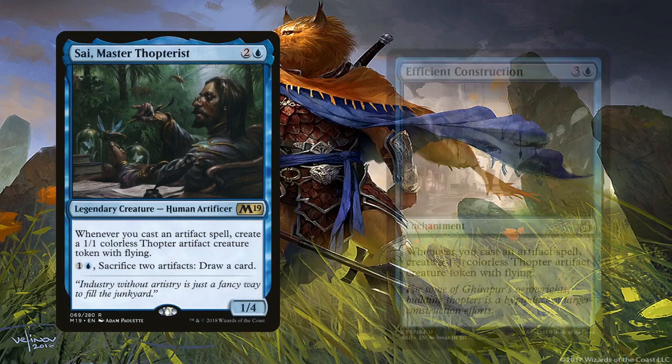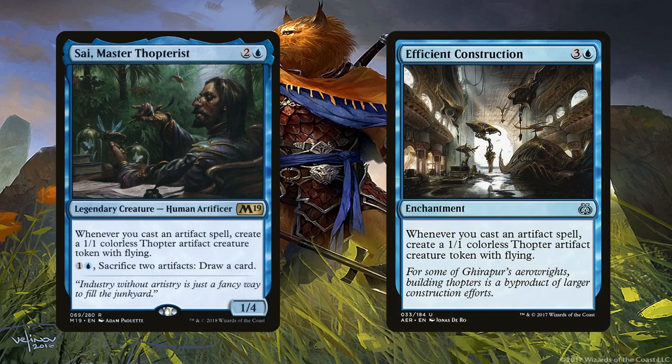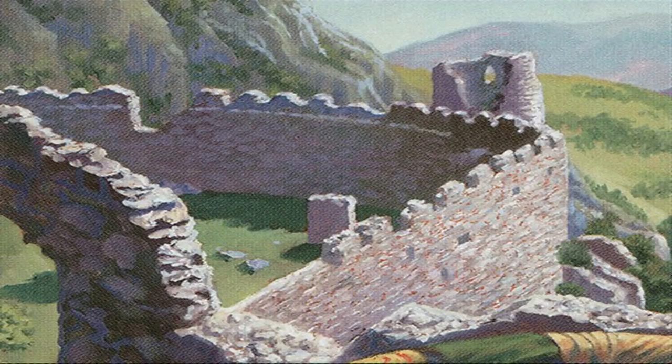Thopter Spy Network and Efficient Construction are the final pieces of some puzzles since they're the cards responsible for getting us Skullclamp fodder. Not only that, but they're flyers too, which make them great at carrying a ton of equipment. Keep in mind also that Voltron decks tend to be weak to horde decks, so being able to create a ton of chump blockers is also a good way to deter swarms of creatures coming our way. The rest of the deck is just the remaining lands.